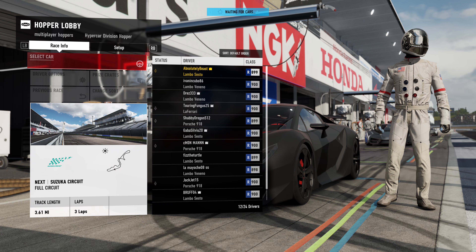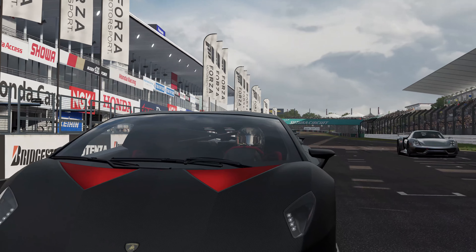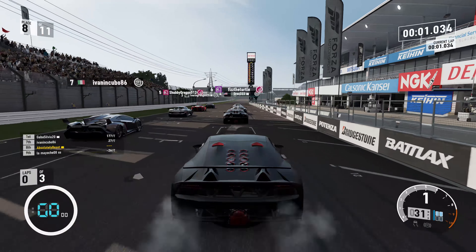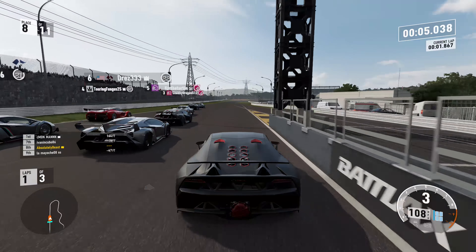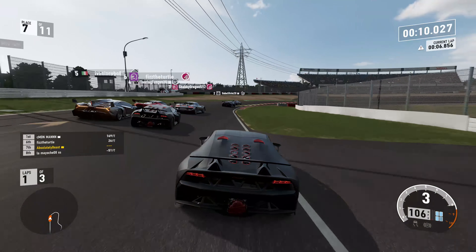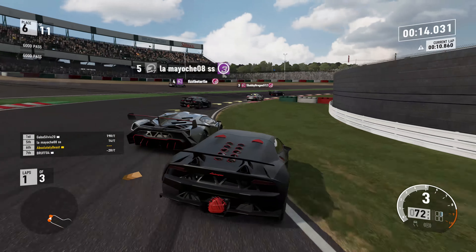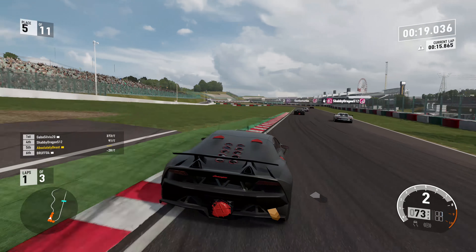You'll see me searching for a hopper lobby here, and I got into one - it's going to be Suzuka, which is awesome. I really like this track. We're now counting down and here's the start of the race. This is just the default tune, no tune at all. This is just me driving it for the first time. There's a Lamborghini Panano in there - that Ivana Cubo guy is an absolutely horrendous driver.